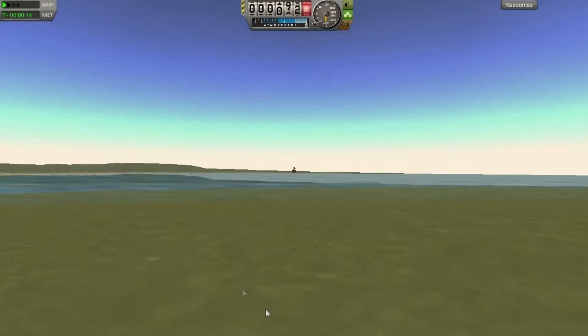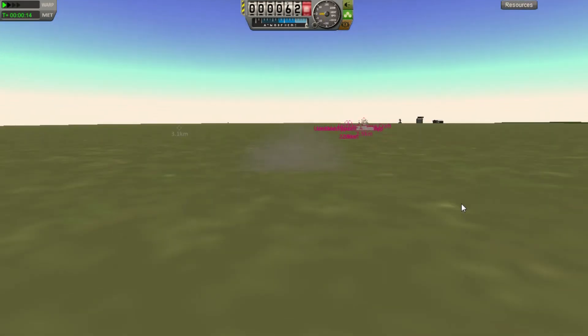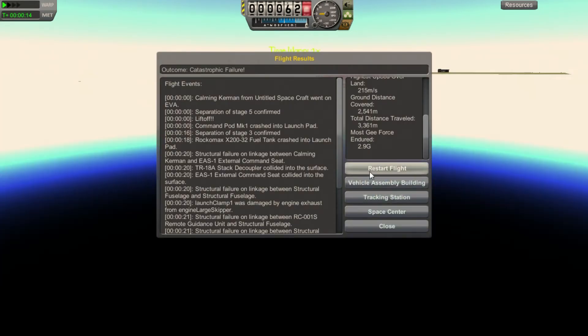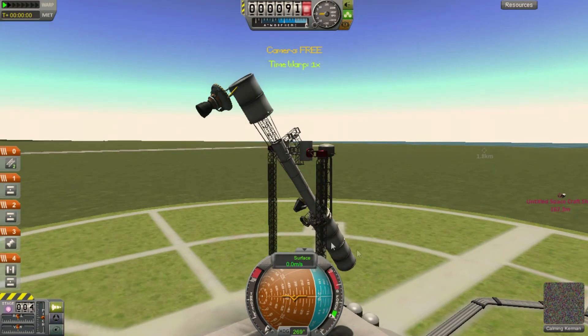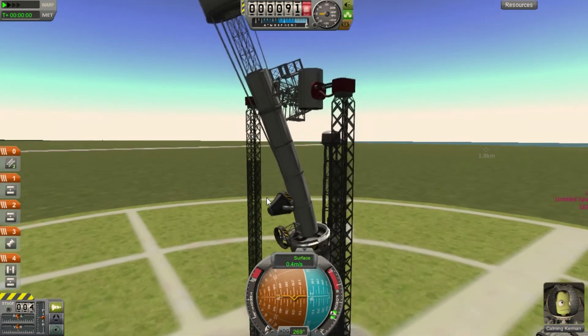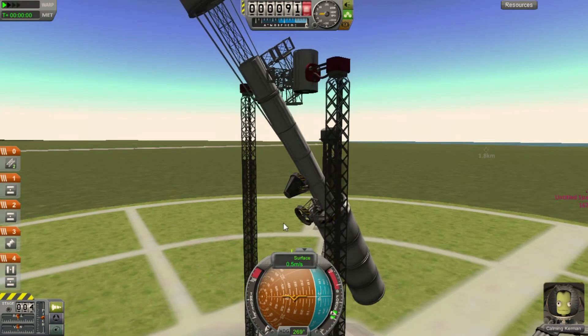He almost reached the sea. He almost reached the sea. 2.9. I want to try again. I don't think I'm going to beat that though. Total distance travelled is 3.3, but I don't know what that means exactly. I think that's every little bit though, so I don't think that works. That's what I'm going to try — yeah, get him in the ocean.